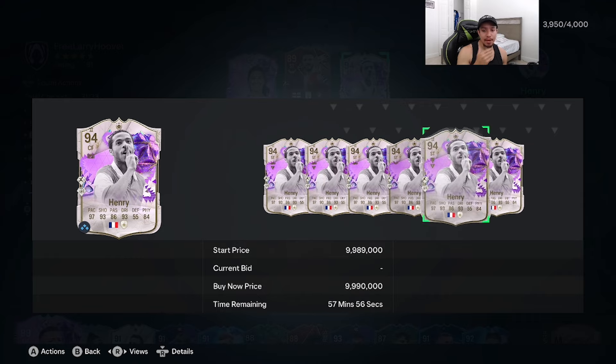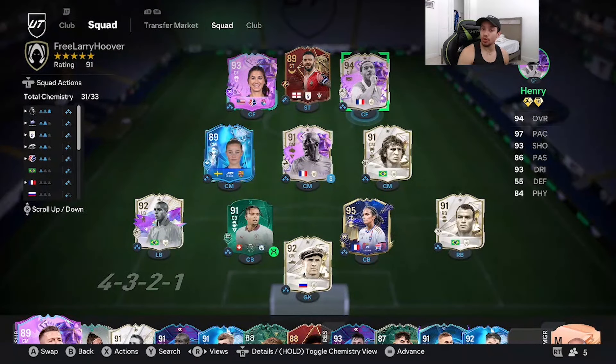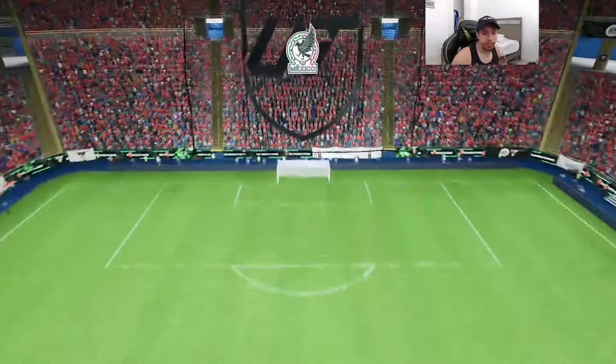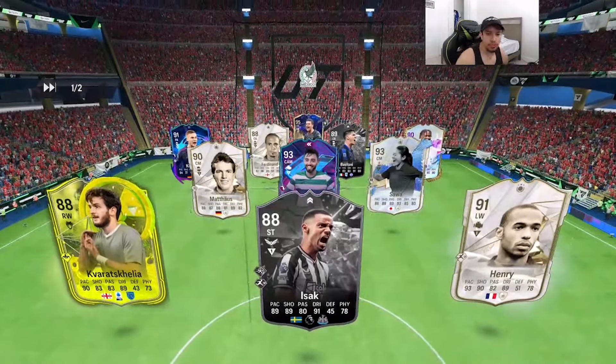Birthday Honoré is over nine million coins — that's a lot for a striker at this stage of the game. We're going to play some games in Fut Champs and see if this card is amazing or not. Game number one — let's see what type of team our opponent has. That's a pretty solid team.